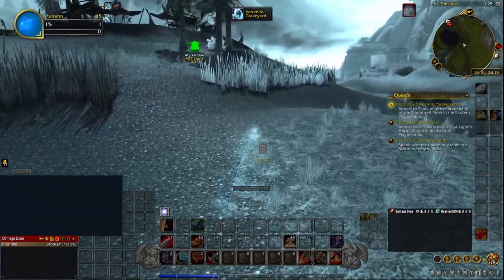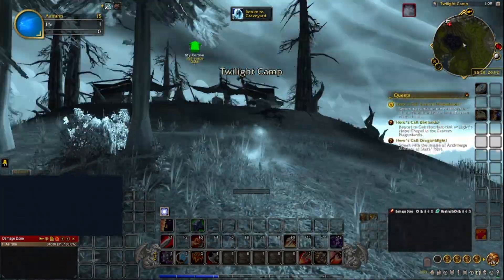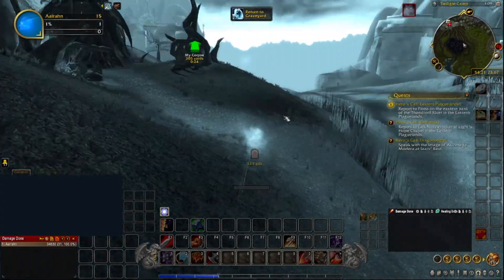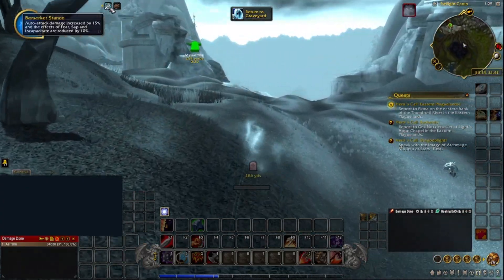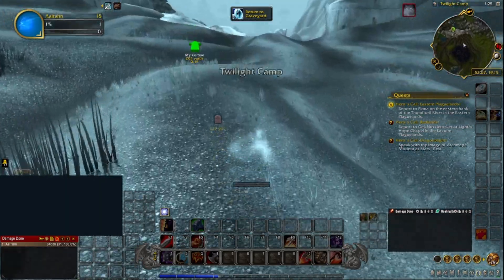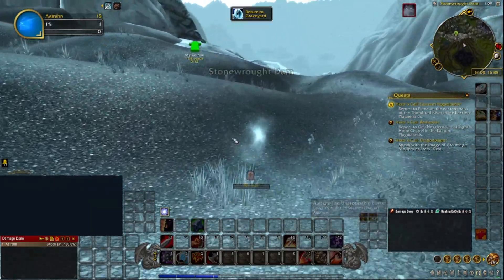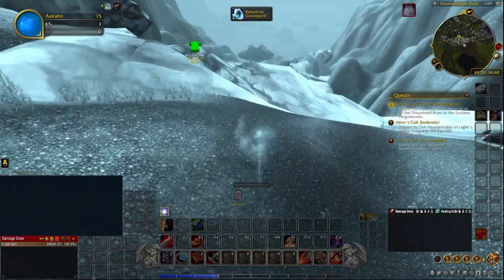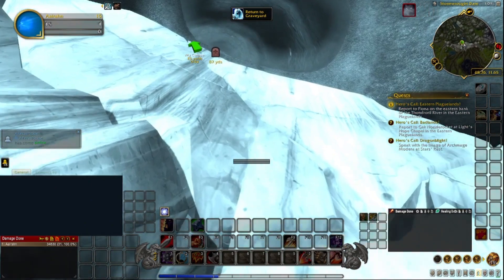Night elves have this — this is one of the racials, by the way. We turn into a wisp when we die. We go faster than other characters do when dead. Basically the wisp form is about 5% faster than everybody else's death, which is just their ghost running.